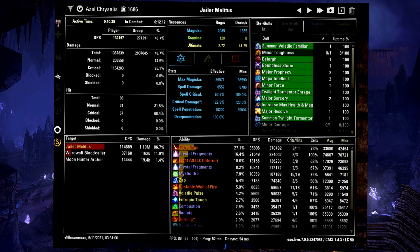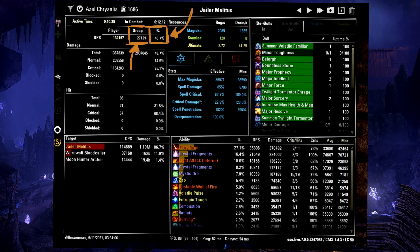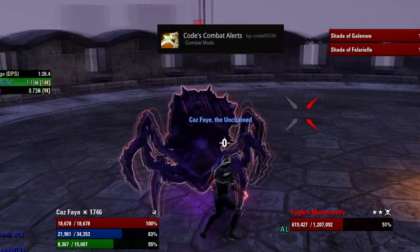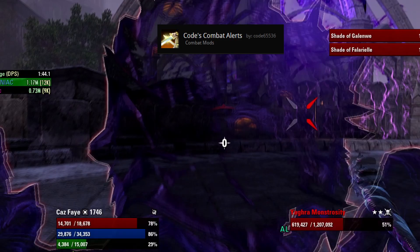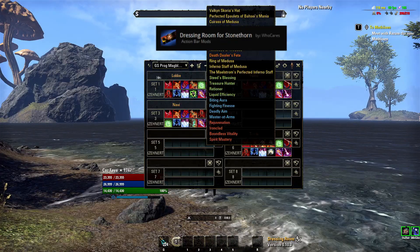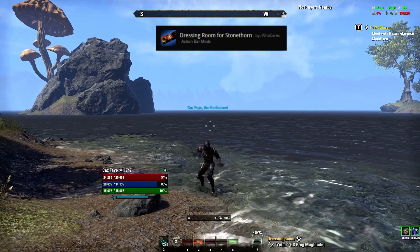When looking at a parse from a boss fight in a dungeon or trial it stays mostly the same, but with some additional information. This example is my Magicka Sorcerer on the first boss in Veteran Moon Hunter Keep — since there were multiple targets hit, multiple targets and their individual DPS are listed on the left, as well as the overall group damage and my percentage of the group's damage. Another very important addon is Code's Combat Alerts, which is not for parsing but for staying alive. Combat Alerts provides bars whenever you are getting heavy attacked, showing you exactly when the attack will hit so you can dodge or block at the correct moment, and it also calls out mechanics in Trials and Dungeons. Finally, Dressing Room lets you save different gear and skill setups so you can switch them by pressing a hotkey instead of working out your gear manually every time.